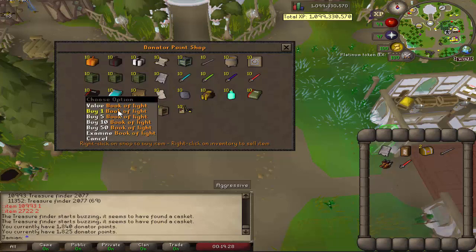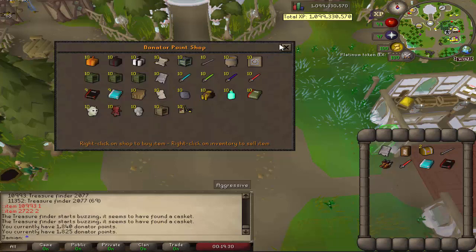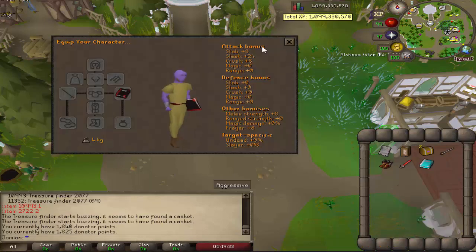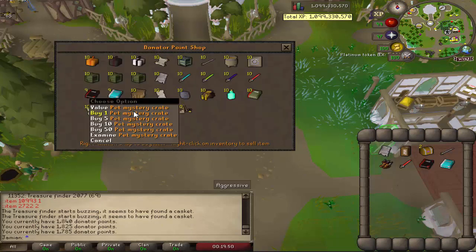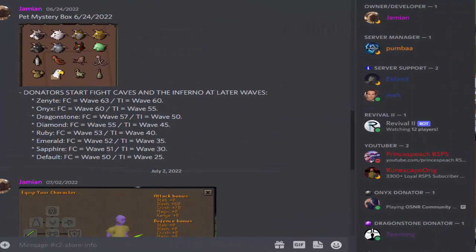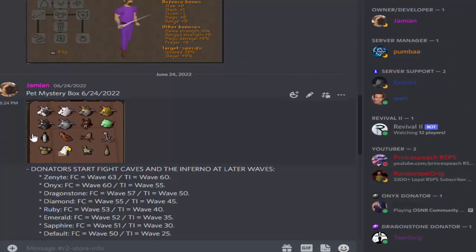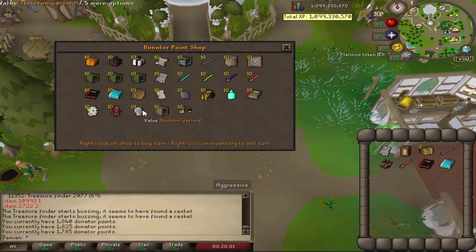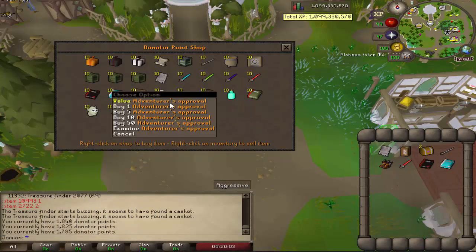We have the Book of Terror and the Book of Light — I'll show you these stats respectively. The Book of Terror is the Sliske God Book, and the Book of Light is the Saren God Book. Both of these are also obtainable from Master Clues. You have a Pet Mystery Crate — I'll show you the pets right here. These are all the cosmetic pets, but there is also a chance to receive one of the Legendary Companions, one of these three, and I'll talk about those in a minute.